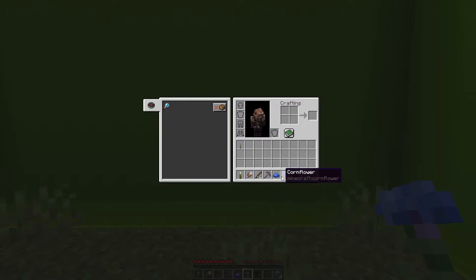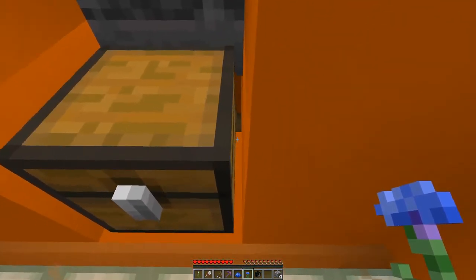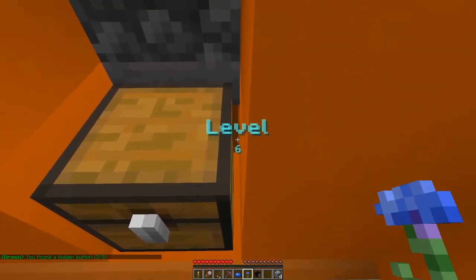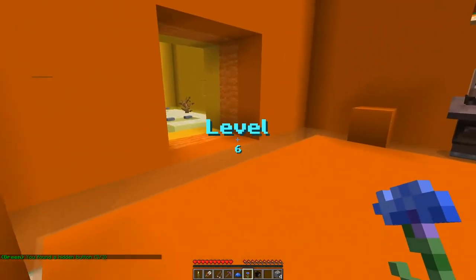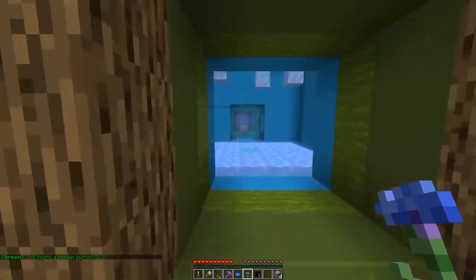Down the rabbit hole we go. What's the flower going to let me do? Nothing apparently. Has it really not given me a single clue? Do I just have to wander around with this flower not knowing what to do with it? Is there anything - wait, what's that? There's a button! Next level, thank god. God, this place is stressing me out.